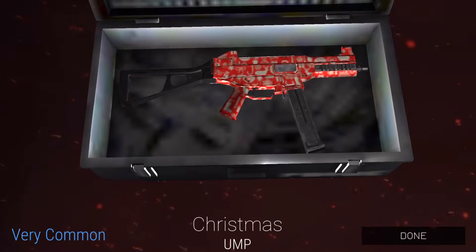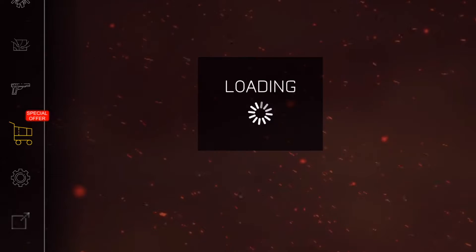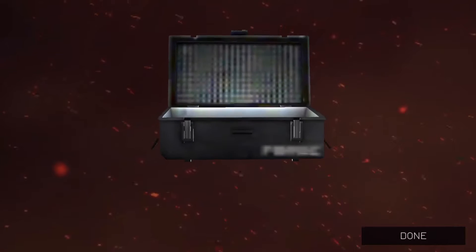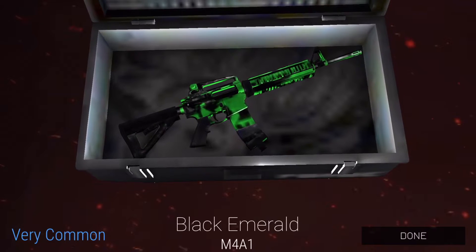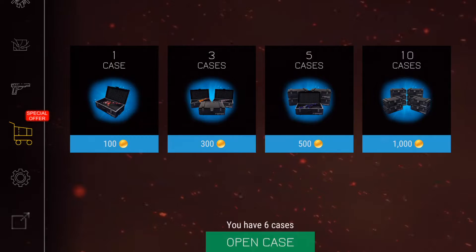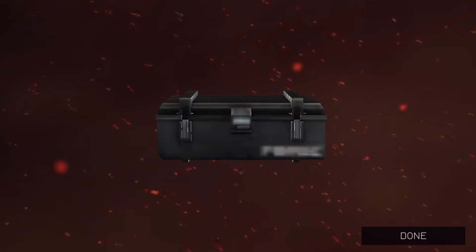Christmas for the UMP — a very common skin. I like it because it looks like wrapping paper, not just raining Santa Clauses everywhere. Next case: black emerald for m4a1, a very common. I like the style but it's not a great gun so I might not be using it in the future.